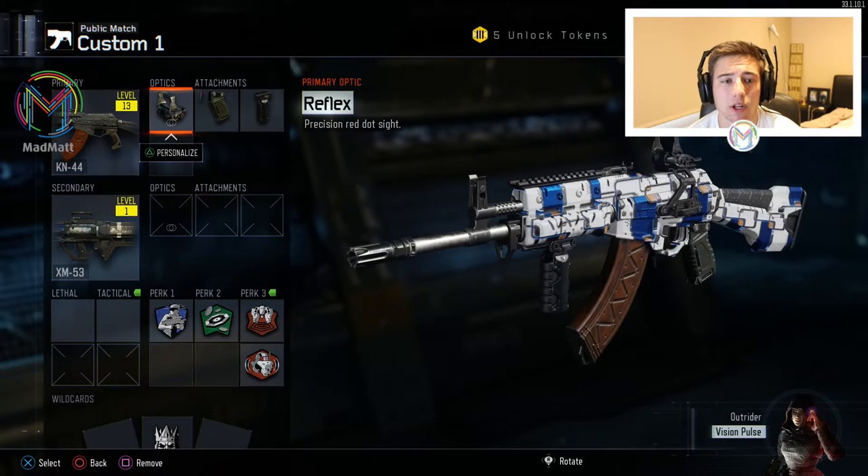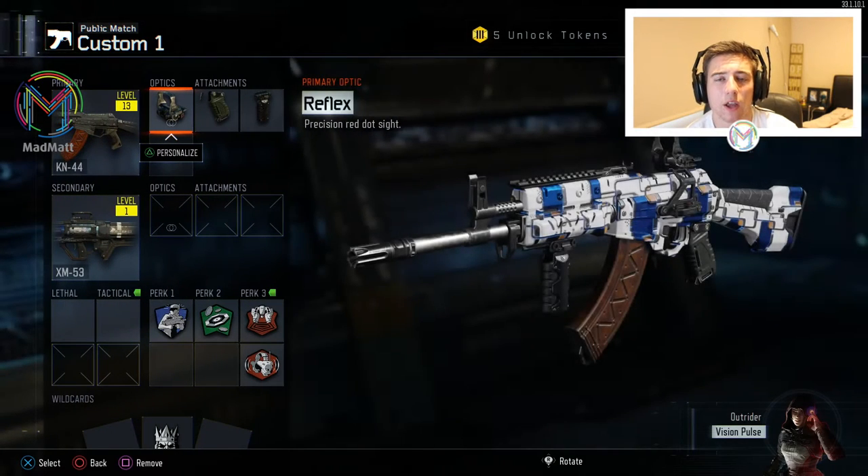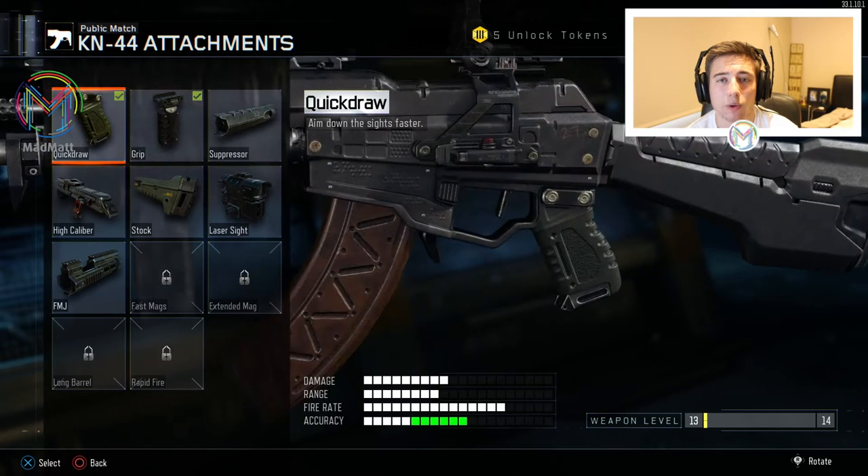The first attachment I have is a red dot sight or reflex sight, because the iron sights with the recoil pattern just don't work correctly in my opinion. The reflex sight helps me out a lot when aiming. Quick draw is also there so when I get into a close-quarter situation with an SMG I normally come out on top, because quick draw lets me aim a bit quicker — and I need that advantage when versing a submachine gun especially.